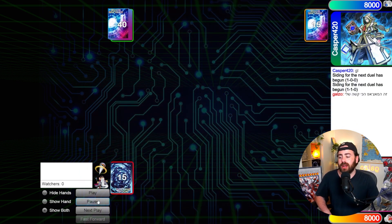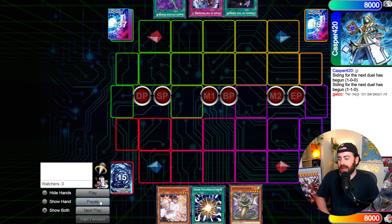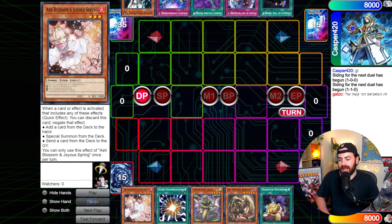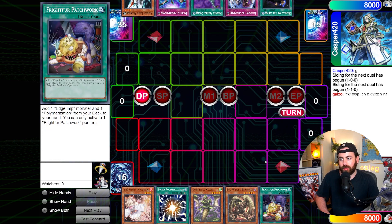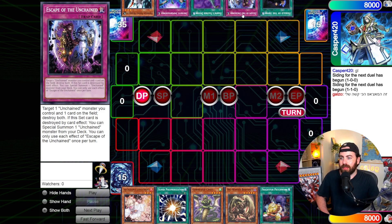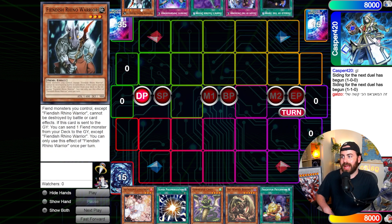We started off — I win the die roll in our second match — and this is going to be my hand: Ash Blossom, Super Polly, Cornfield, Burfumat, and Fright for Patrick. They have Herald of the Abyss, Escape of the Unchained, Harpy's Feather Duster, Imperm, Fiendish Rhino Warrior.